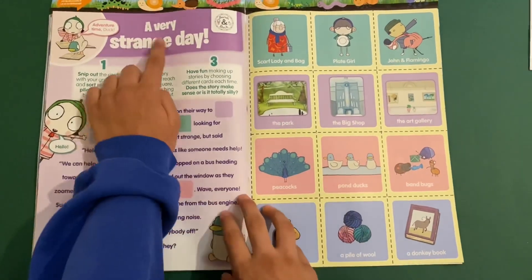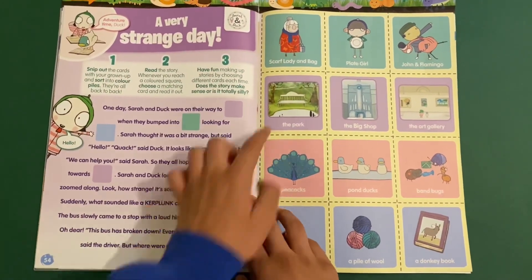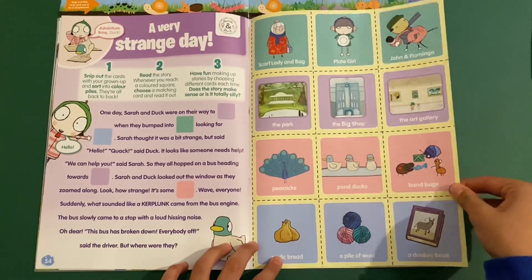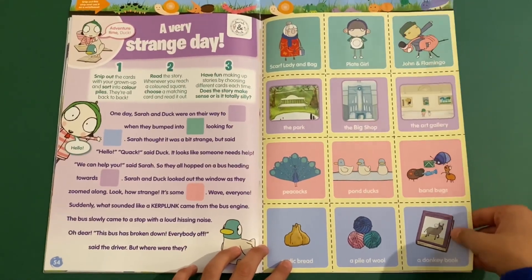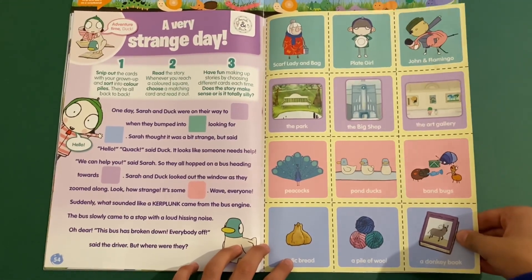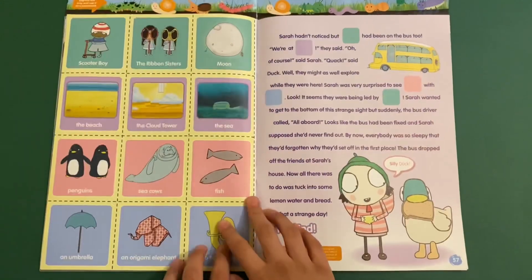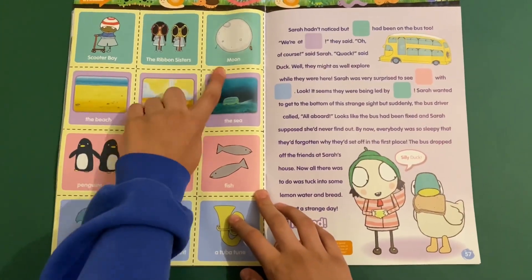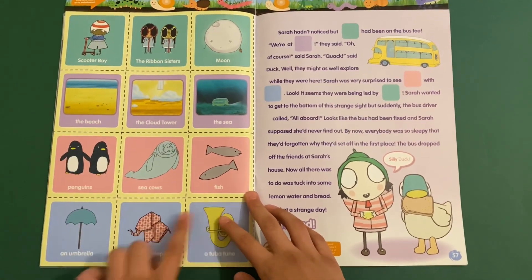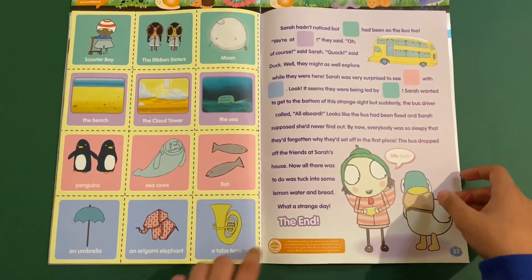Then you've got Sarah and Duck — A Very Strange Day. It's a story page where you cut these out and stick them on. You've got places like Scarf Lady and Bag, the Park, Big Shop, Band Bugs, Pondocks, Peacocks, the Garlic Bread, Piece of Wall, the Donkey Book, the Ribbon Sisters, the Moon Sea, Cloud Tower Beach, Sea Cows, Penguins, Fish, an Umbrella, an Origami Elephant, and a Chuba Chuu.